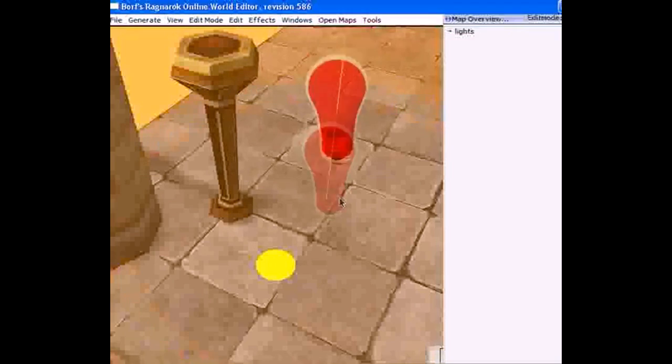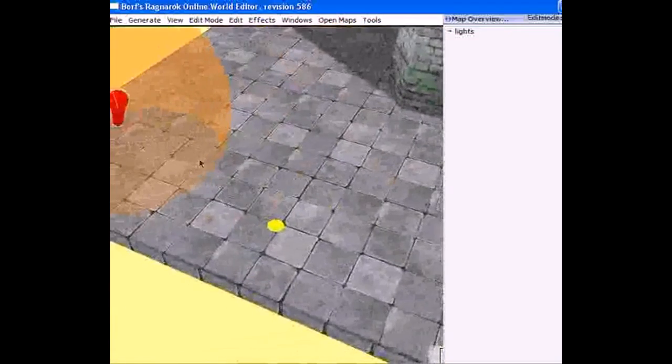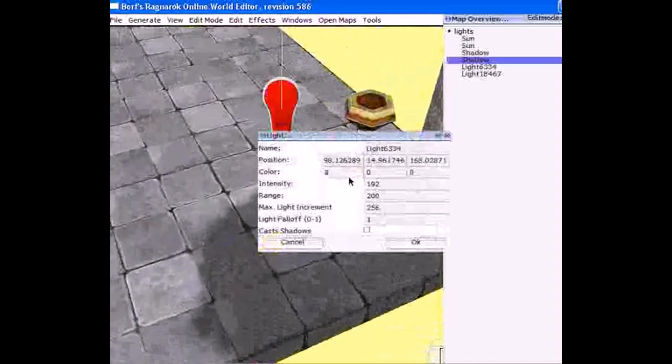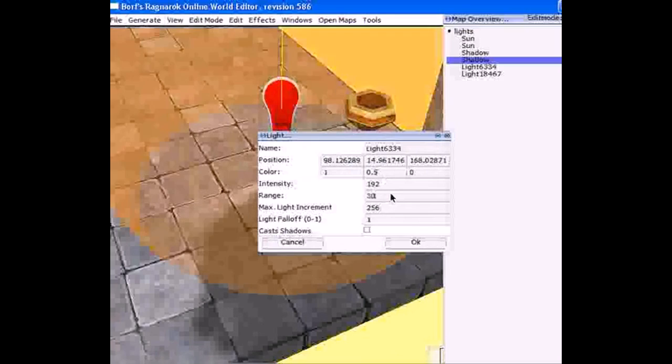Let's put another light here. Make sure the light is just almost touching the ground — do not make it touch the ground, and never let it go through the ground or it won't work. The light must be just slightly above the ground. If you don't see it calculating, raise it a little bit more and it should work fine.